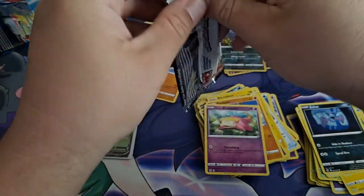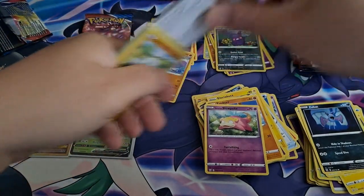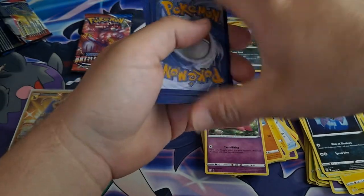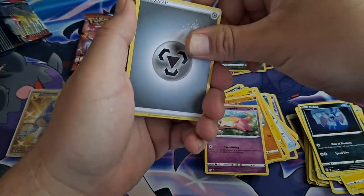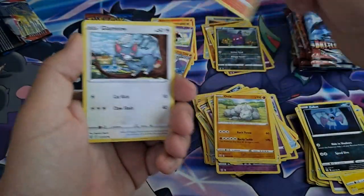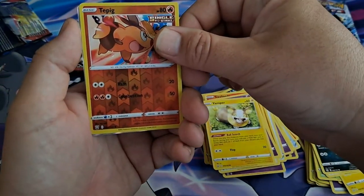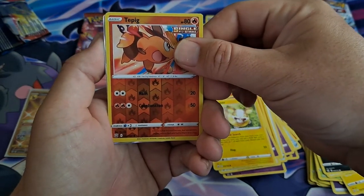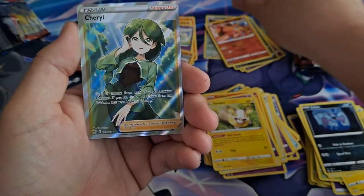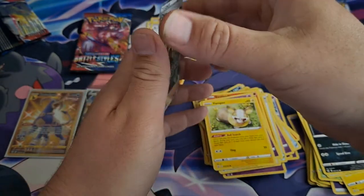Two more packs counting this one for the first Elite Trainer Box of Rapid Strike. Let's guess water — ooh, it's metal. Crawdaunt, Grumpig, Recycle Energy, Onix, Sizzlipede, Glameow, Galarian Slowpoke, Yamper, reverse Tepig. I see something shiny back there, guys — see something shiny. Full Art Trainer maybe... Cheryl! Full Art Cheryl! This Elite Trainer Box is fire, oh yeah!